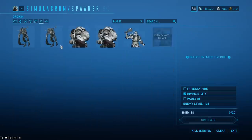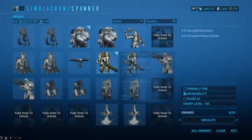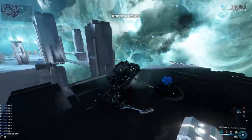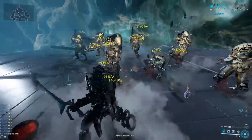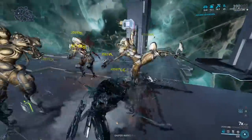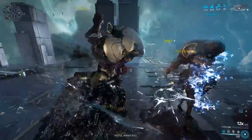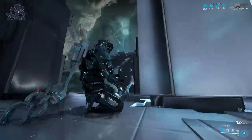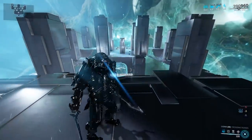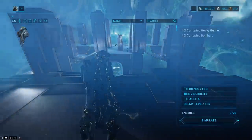I'm gonna whip out the classic four Bombard, four Heavy Gunner combo — corrupted units, pretty tanky boys at level 135. I'm gonna show you how fast I delete them. A shitload of attack speed, a shitload of damage, shitload of status procs — heat and corrosive stripping armor, doing all kinds of wacky stuff. Basically we delete them. I mow them down — I'm a lawnmower, I'm a John Deere.